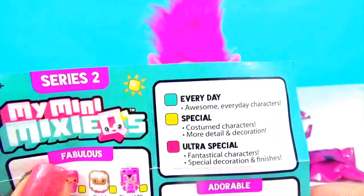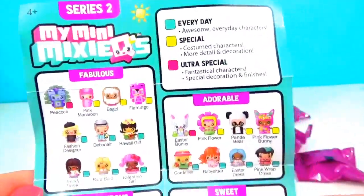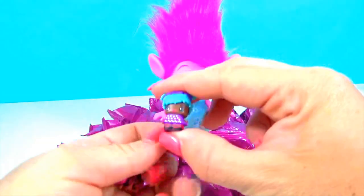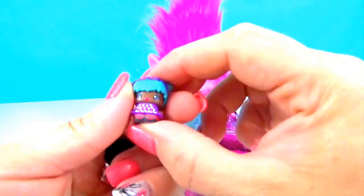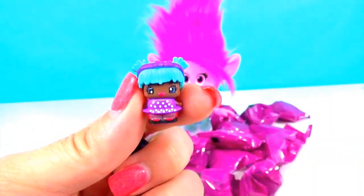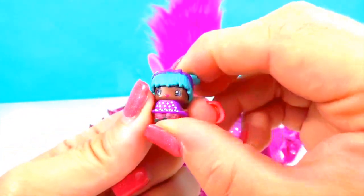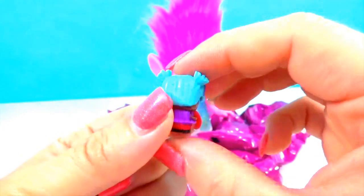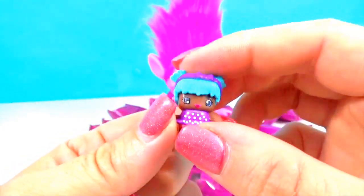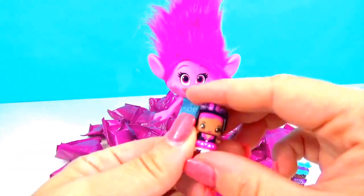We have Everyday Special and Ultra Special, so let's see how many Ultra Special My Mini Mixi-Qs we can get. First up, we have this really cute girl with the prettiest little blue hair. This is Silly Girl and she is an everyday, but she doesn't look everyday ordinary to me. I love her little purple dress and her blue hair. Sometimes I wish I had blue hair just like that. We're gonna put her right down here.